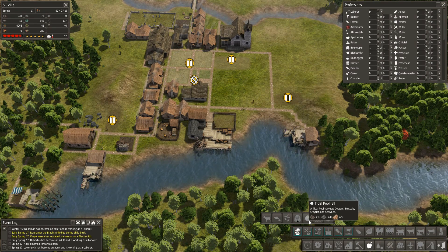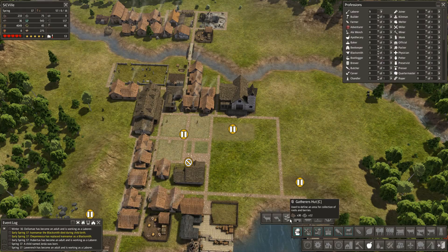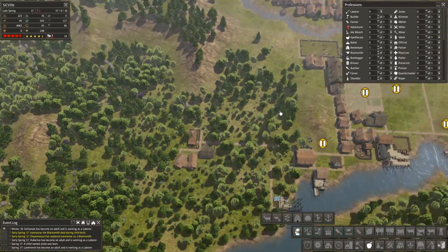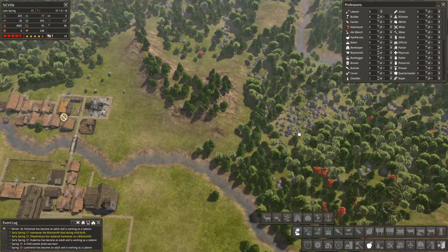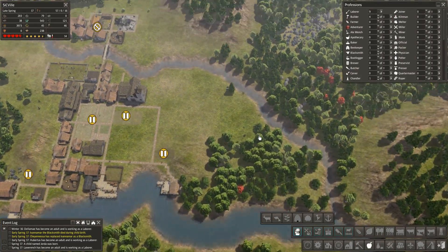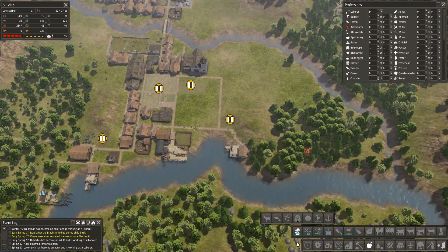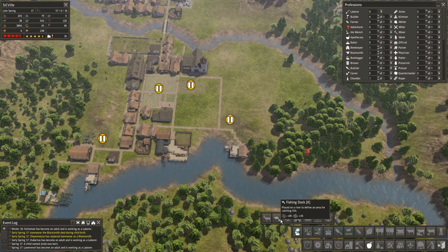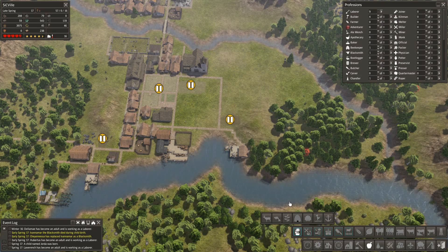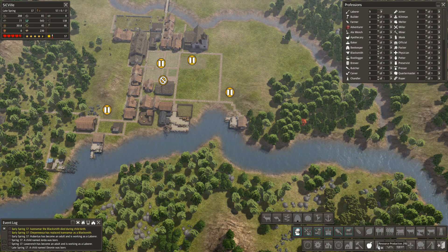There's not a whole lot I can do — I can't make a tidal pool, we already have the apiary so I don't need another one. A gatherer's hut would be very strong but I'm not sure where I'd put one, because the areas are being used and it's quite a long distance. I'd have to expand all the way over there with houses and a storage barn, and it's going to take too much time. We have a fishing dock that just finished its first season — it might pick up the pace and make up for our deficit.